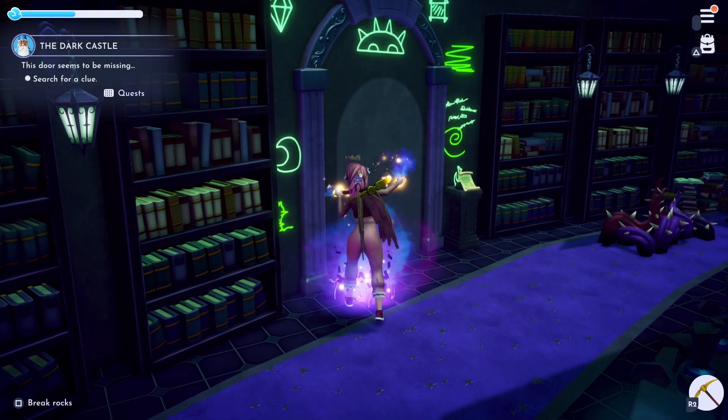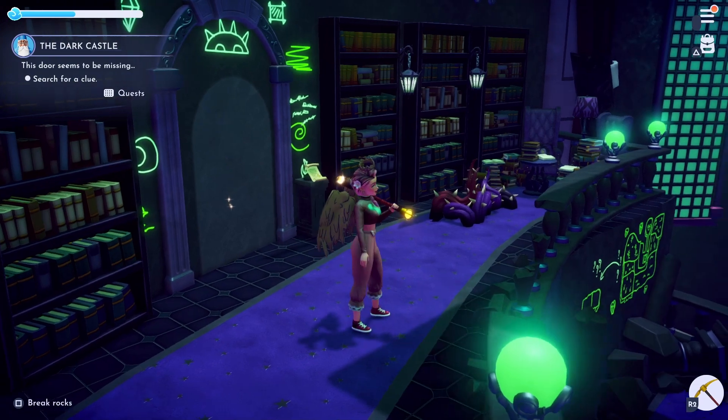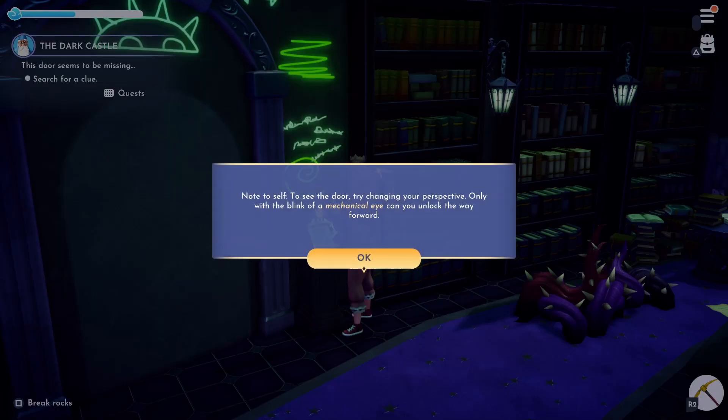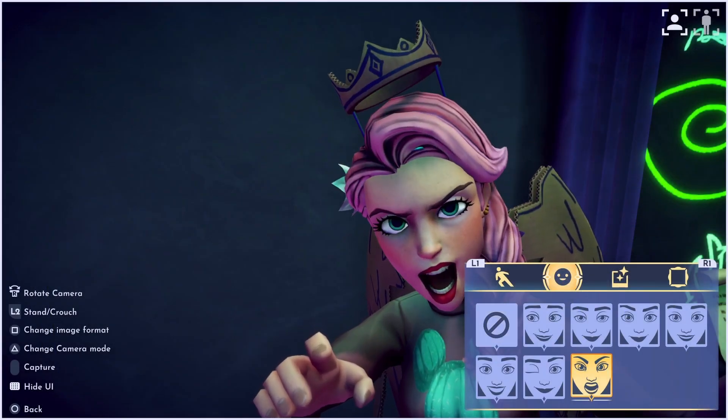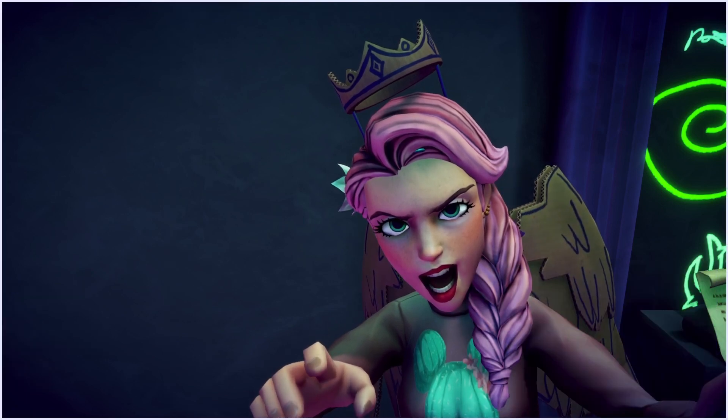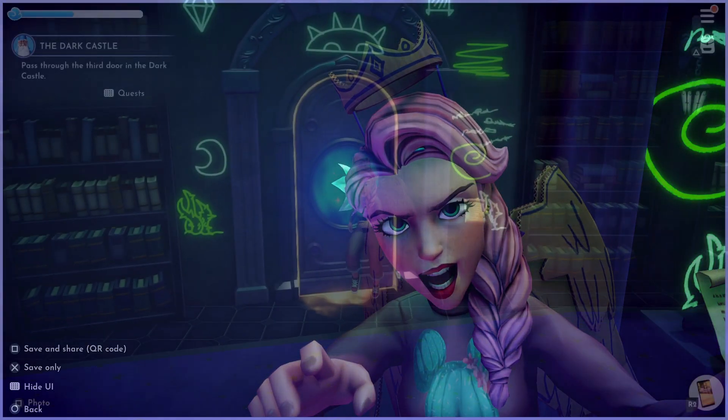Again you want to clear out all the obstacles in your way until you have reached the next door. This one has a note on the right-hand side which you can interact with. To unlock this door, you will need to take out your camera and take a photo of it. Once you're done taking the photo, the door should appear and allow you to pass through.